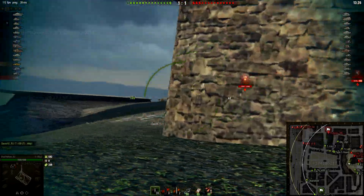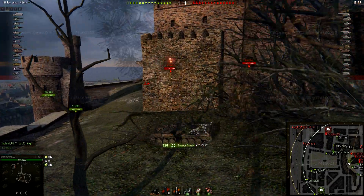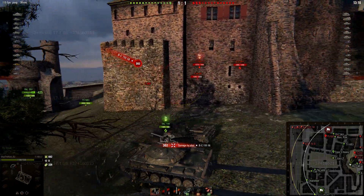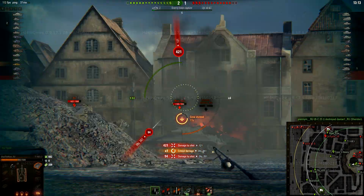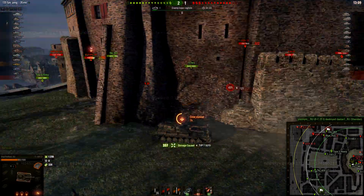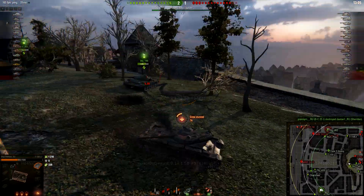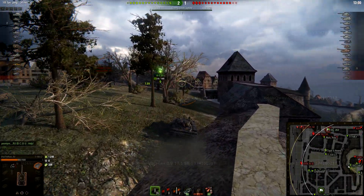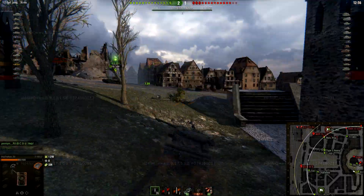120 millimeters is a little too much in my opinion, especially comparing it to all the other light tanks — nothing comes close to this hull armor. The turret frontally is also 180 millimeters thick. I'm still hopeful they'll nerf it down to around 100 millimeters or something like that.